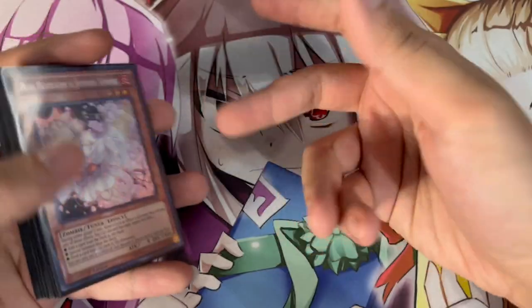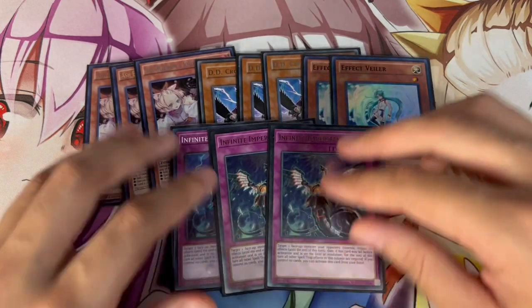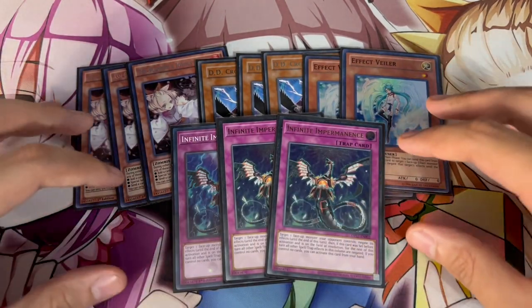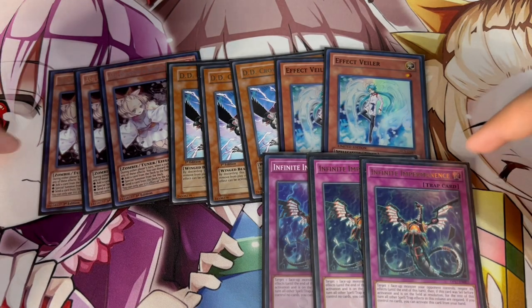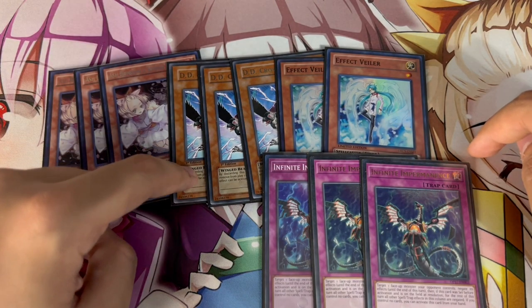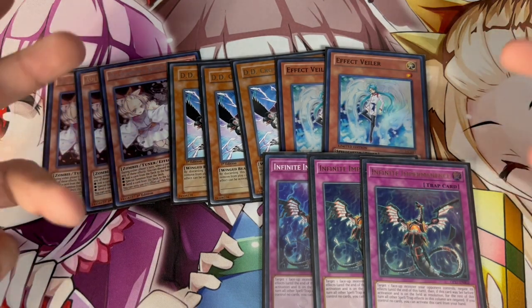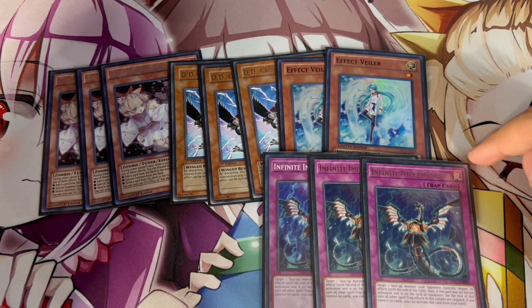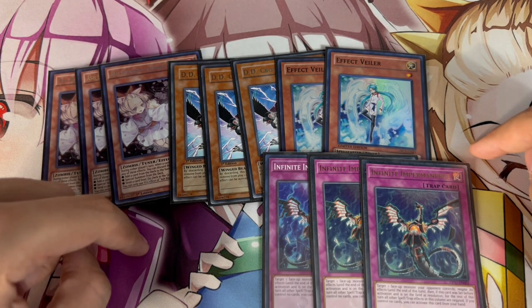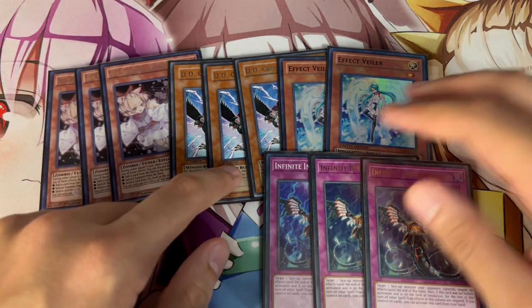For the hand trap lineup we're playing three Ash, three Crow, two Veiler, and three Imperm. I think this is the best hand trap lineup in the format. We're not playing Ghost Bell — we're playing DD Crow instead, and that's really important. DD Crow is a Winged Beast for Keras, it's also graveyard material, and DD Crow is just really really good into every deck this format. Also, Branded Despia likes to play Branded Lost, and that makes Bells in your hand not live if they set it up before comboing.